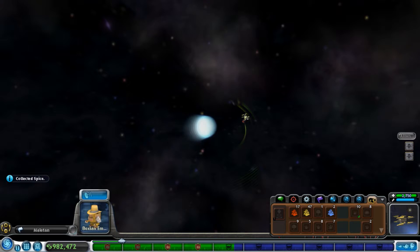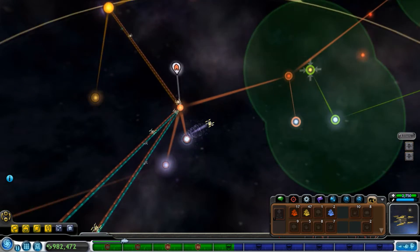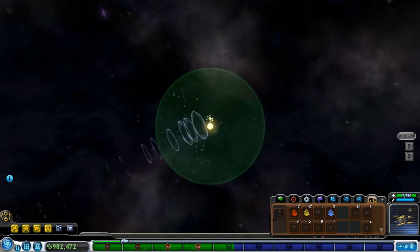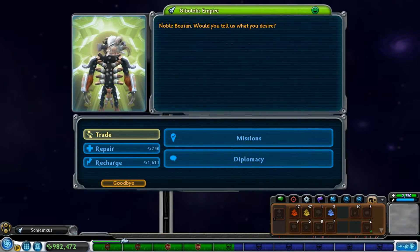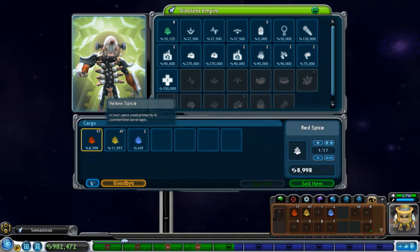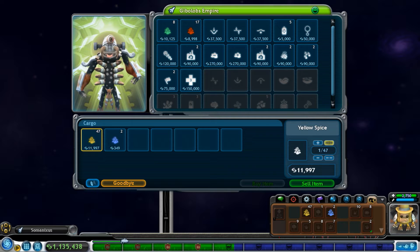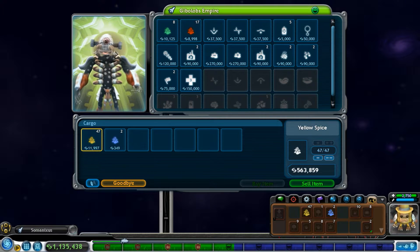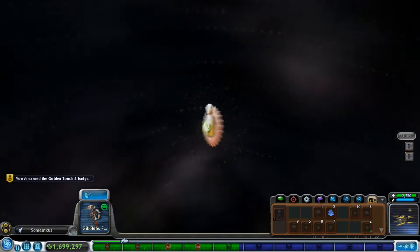Maybe these guys — they're moneybags over here, they have a lot of money to spend. 8,000. Not bad. 11,000 per? Ooh, let's do it. Ba-boom — golden touch!